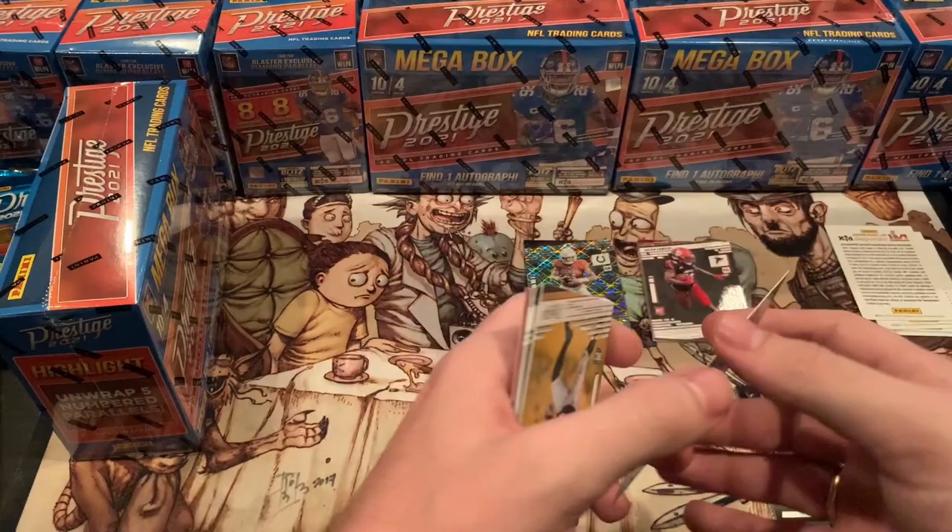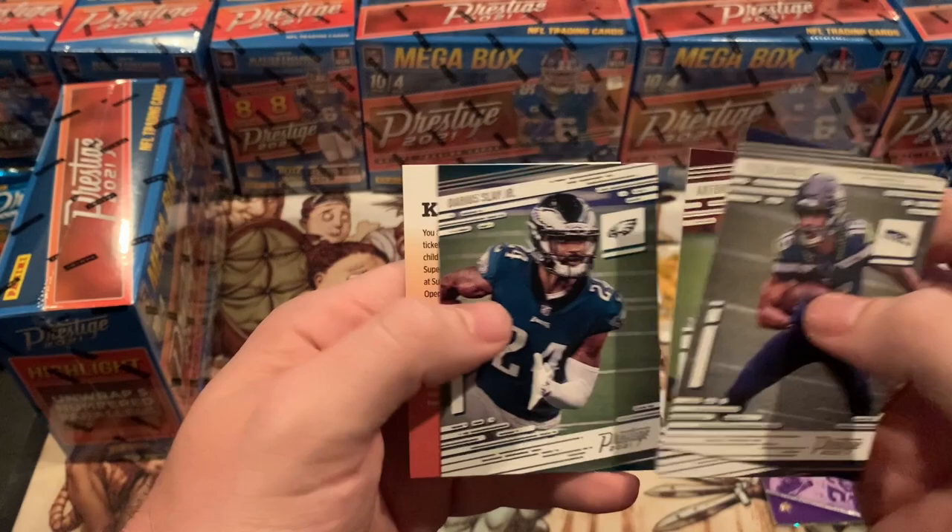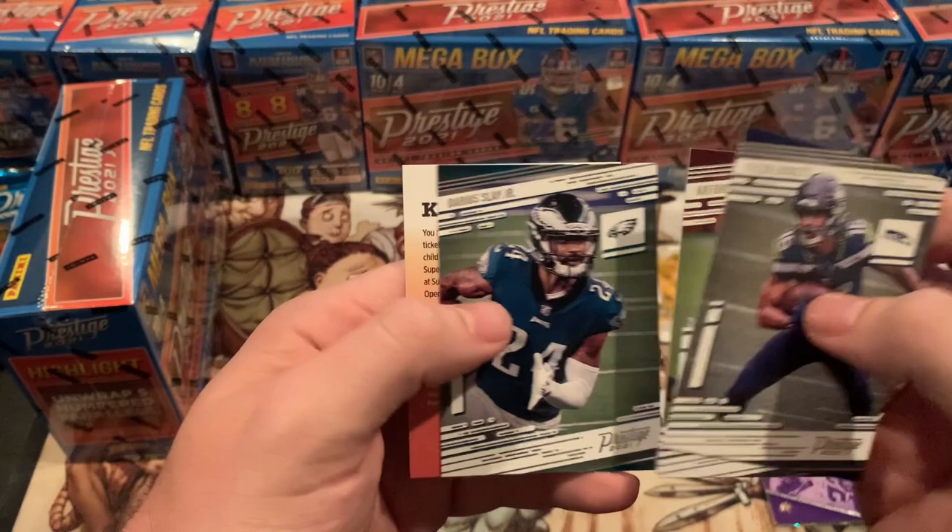We got Eric Stokes — I think he's going to be a pretty decent cornerback, but as far as collecting cards, he isn't really all that great. Tyler Lockett, Antonio Gibson, Darius Slay, and then we have another Kid Reporter card.